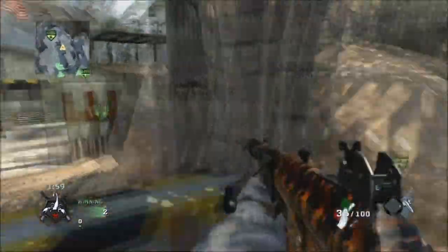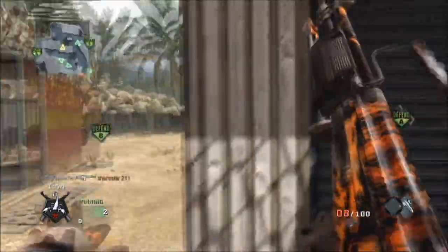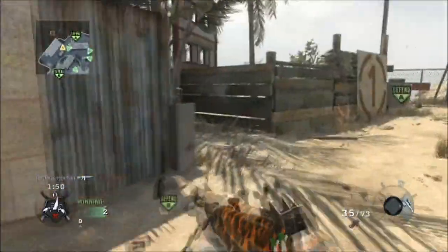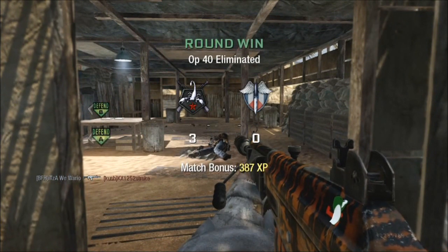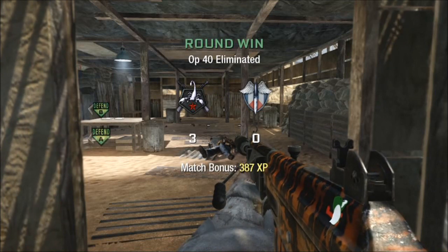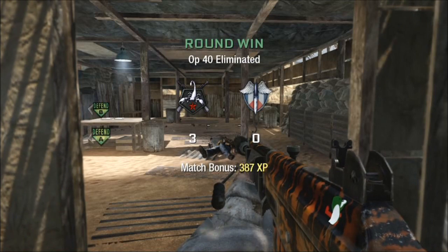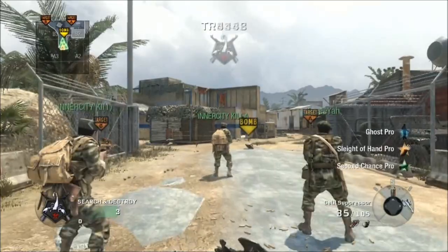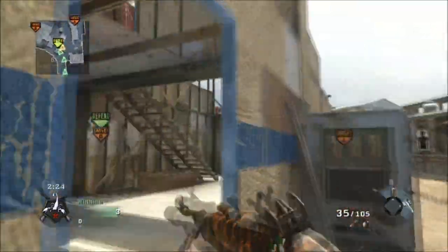So here I'm guarding the B bomb, kind of camping a little bit. Then I see a guy and try to shoot him through the wall because I'm good at that, but not this time. So I'm going to run around and try to get him. I was debating whether to jump up or not, so I just went around through the door and do get him for the final kill. I actually get all the final killcams in this game, which is pretty cool. We're in round three and next round we're switching sides. I've gotten the grenade spawn grenade twice already and it's a double kill both times.